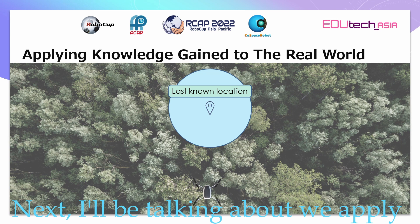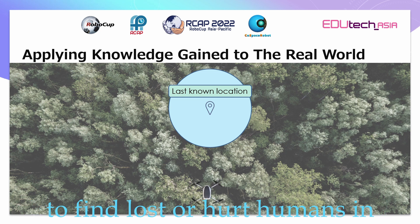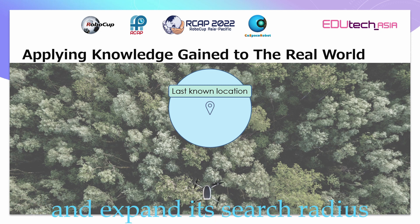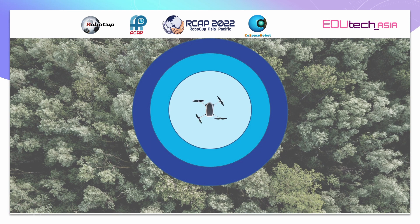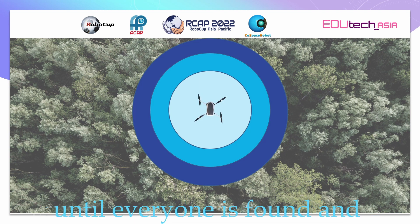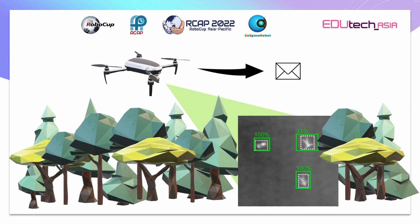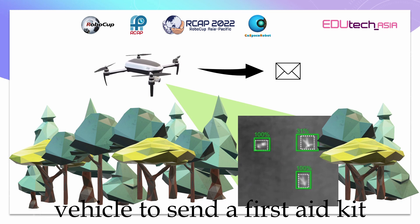I'll be talking about how we can apply the knowledge we have gained to the real world. We can use drones with thermal imaging to find lost or hurt humans in the forest. The drone must search in the area where the people were last seen and expand its search radius using that point as its centre. Since the drone knows the number of people that are missing, it cannot stop searching until everyone is found and their location is known. Once the people are found, the drone will send a bitmap to the unmanned ground vehicle to send a first aid kit.